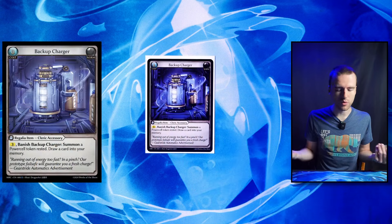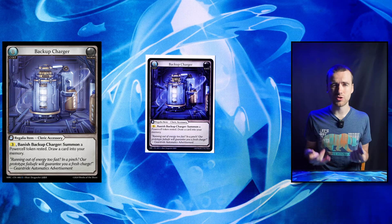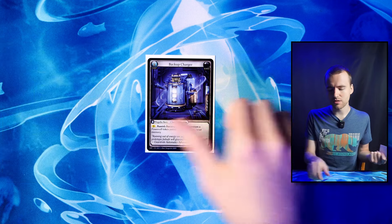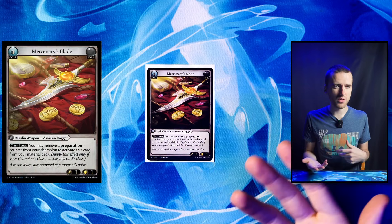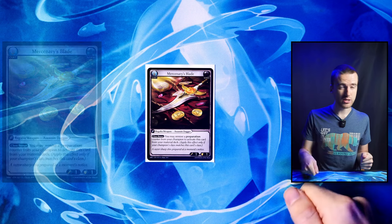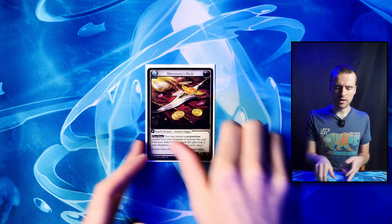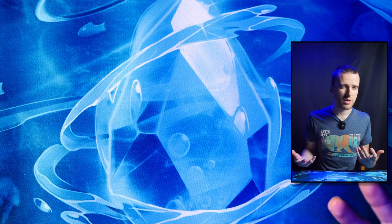Then we have Backup Charger — of course we have to play this, we're Water. You can Fracturize the Power Cell token that you bring out and make Backup Charger essentially a plus two, which is just insane. This card should be in pretty much every Water deck. Then we have Mercenaries Blade — another way, if we don't value the prep counters, to just remove a prep counter, materialize Mercenaries Blade, Fracturize it, and essentially plus one. Or if you need extra damage, we run Drowned Cut, and going Mercenaries Blade plus a Drowned Cut is three damage which can clear a lot of allies. So it's a really good flex spot.